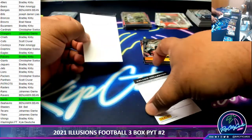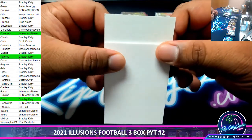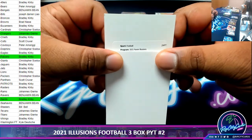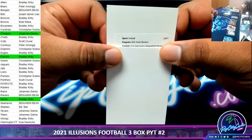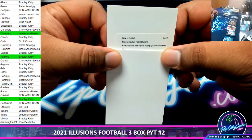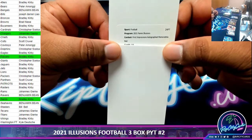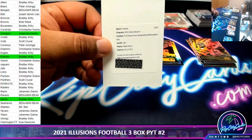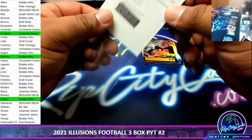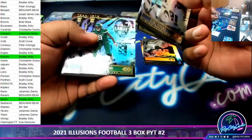Let's see what the redemption is — might be something serious. This is football, so far so good. Illusions — the First Impressions autographed memorabilia, so that would be an RPA. And it's a red, so it'll be numbered. It is Elijah Moore — Elijah Moore, I assume, is a Jet. Yeah, he is a Jet.